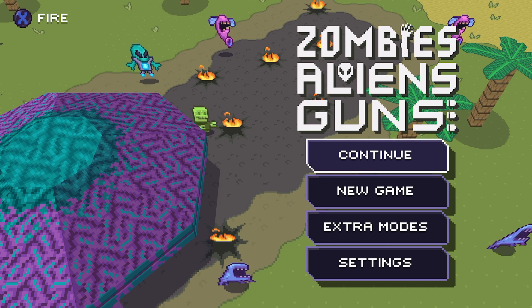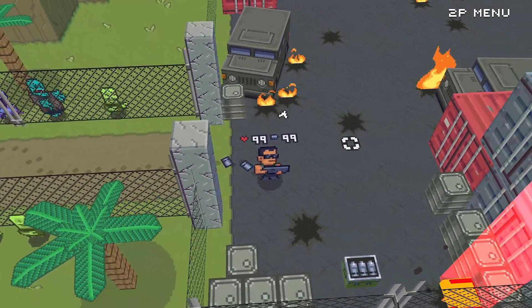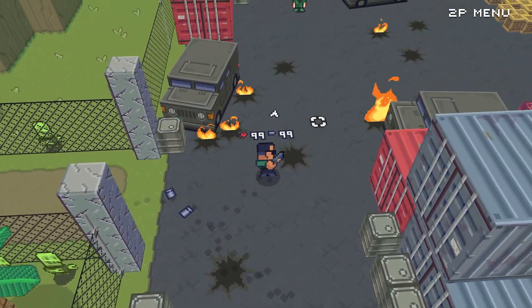It's developed by Nine Ratones and published by Ratalaka Games. It's honestly a very basic kind of game where you're just going around shooting aliens, saving people, and fighting random bosses, and it doesn't really have much beyond that.